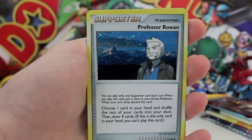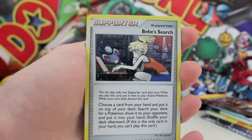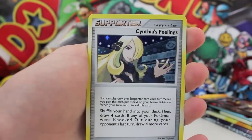The first one here is Professor Rowan and he's looking so stern — he's like, 'I'm thinking about life and pondering all its mysteries.' We've also got BB Search there, which is really epic. You can only see the sparkle in the light, but when you do see it, it's really epic. That's a pretty cool trainer card.